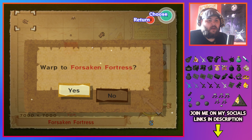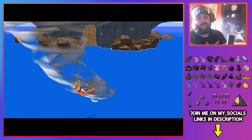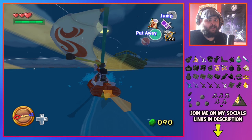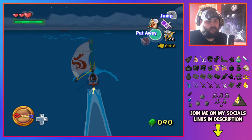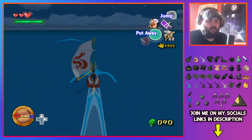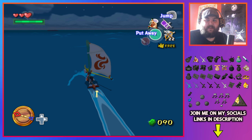We're going to warp to Forsaken Fortress but we're not actually going in there — we're going to use it as a jumping off point because pretty much on all islands at the top of the map there's at least one check we can pick up. Of course when we come here it immediately turns to night, but it doesn't matter, we're not staying in this area. For whatever reason whenever you come to Forsaken Fortress in rando it turns to nighttime — it's kind of weird, I don't know why it does it.